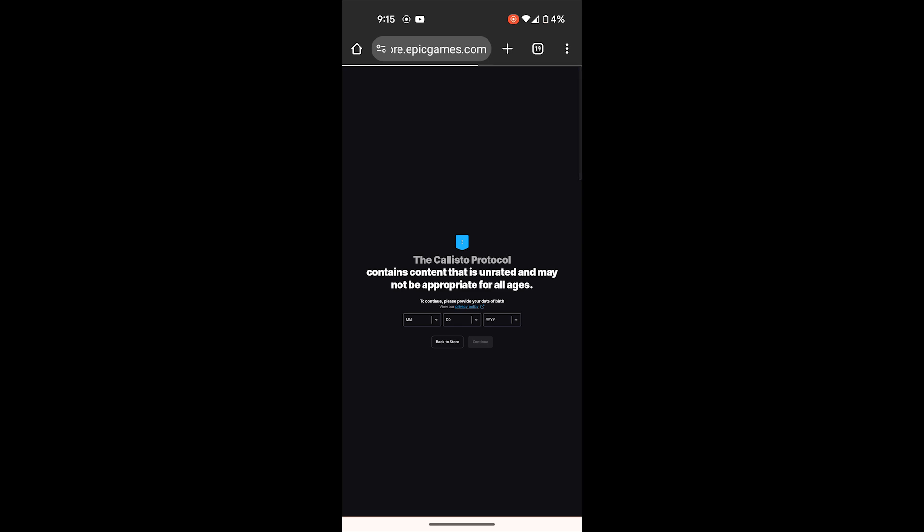Make sure to add your birth date. If you are eligible, you can proceed with the claiming process. The page will take you to the cart page, where you simply need to claim and get the game.